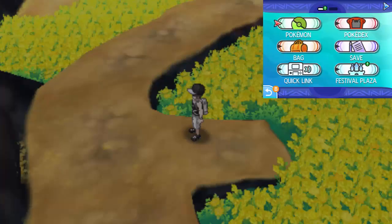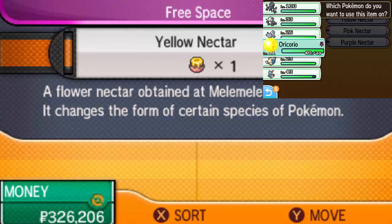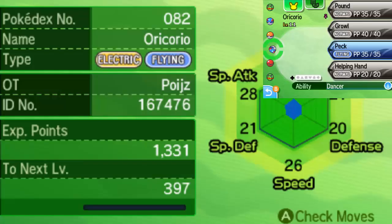Last but not least, using the yellow nectar transfers Oricorio back to Electric/Flying, with Revelation Dance being Electric type. You can also capture all the different Oricorio variants in the wild at their respective nectar spots. So that's how you change all the forms and get the nectar for all the Oricorios — hopefully this tutorial helped you out. If it did, hit that like button, and I'll see you guys next time.